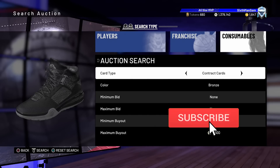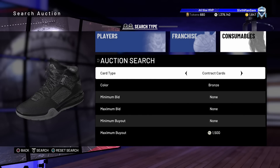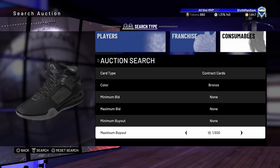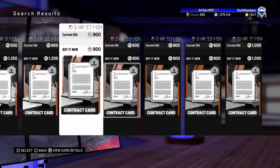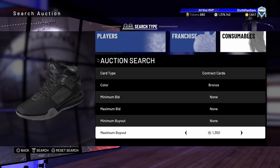The first trash filter I have for you guys that you can use to make a lot of MT — and I mean a lot — is the contract filter. We're going to look at bronzes right now for 1,500 MT. That's a lot for a bronze contract — yeah, I know, it's a ridiculous amount. If you look here, the cheapest contracts you'll find right now are 900 MT contracts for three games, so that's the lowest at the bronze level.